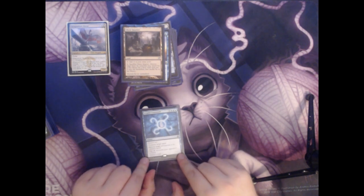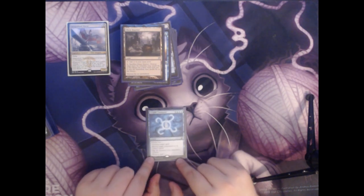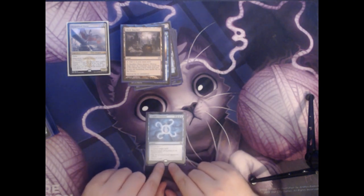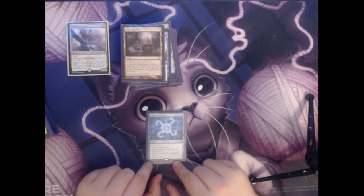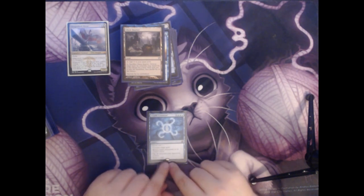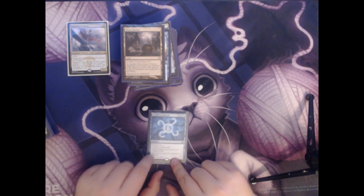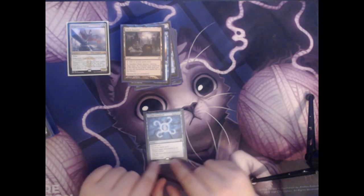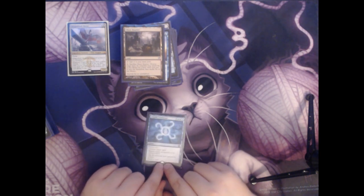Next we have Cryptic Command. This is a classic I've played with for a long time ever since I started playing Modern. One colorless and three blue mana for an instant — you choose two among four options: counter target spell, return target permanent to its owner's hand, tap all creatures your opponents control, or draw a card. Especially in a multiplayer game, the tap-all-creatures option can be a really devastating effect. Otherwise you can always use it to counter a spell and have it replace itself.